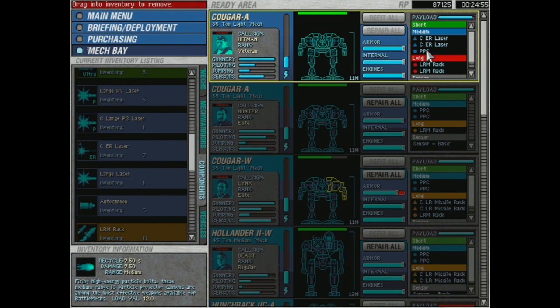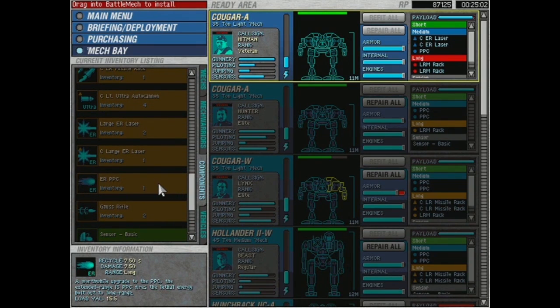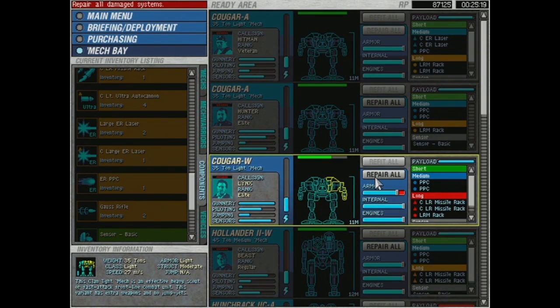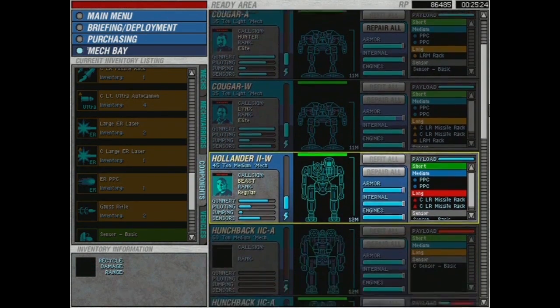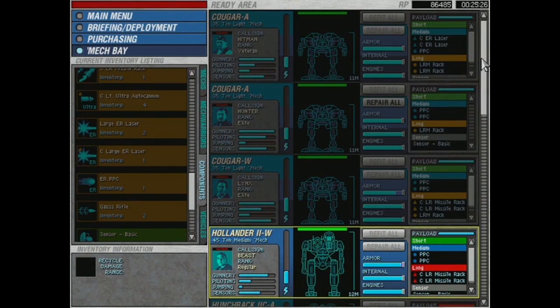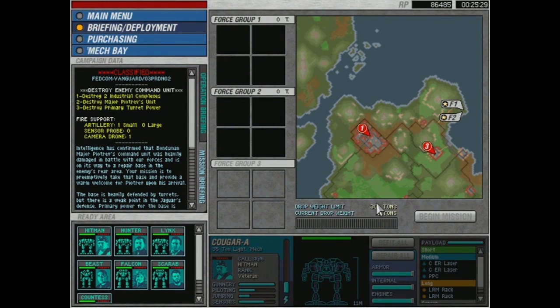So normal PPCs have medium range, 7.5 damage, 7.5 second recycle time. The ER PPCs have the exact same stats but a longer range — they just take an extra three loadout weight. That's basically an LRM rack. I'm not a huge fan of the ER PPCs since at medium range the long-range weapons are enough. But maybe an LRM rack is only one damage — maybe it is worth using ER PPCs. I don't know.